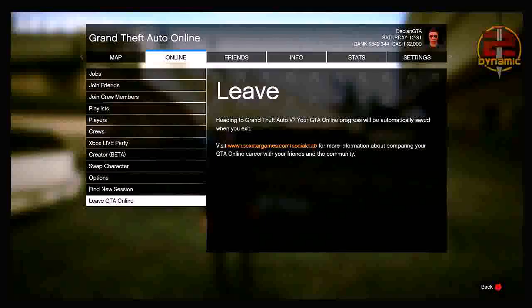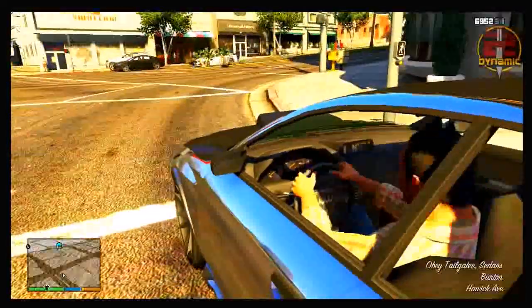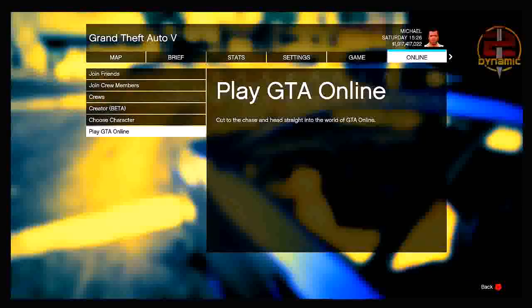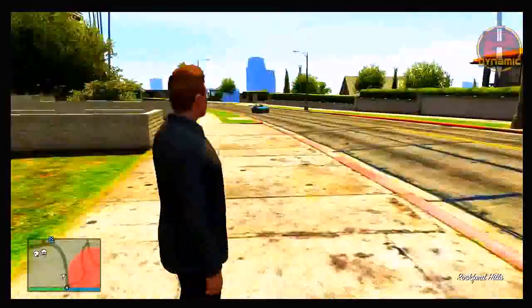Once you've done that, press start again, go to online, and hit leave GTA Online. This will spawn you into a single player session. Then simply hit start, go across to online, and go back into an online session. This whole process is basically to save your last location near the parking lot.